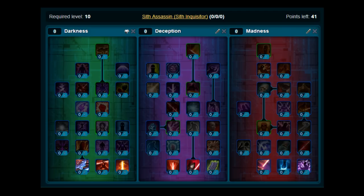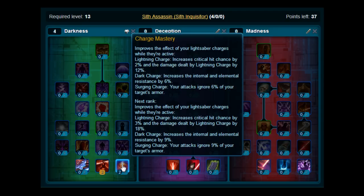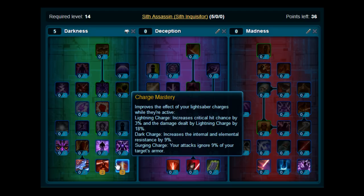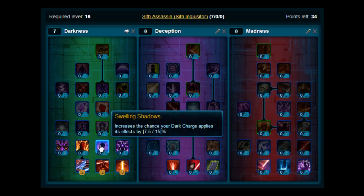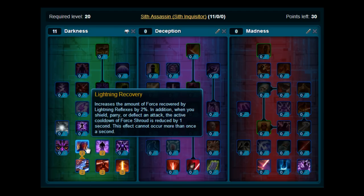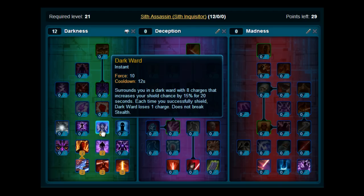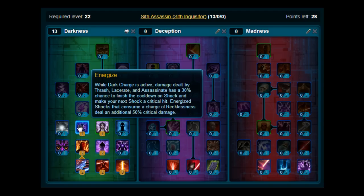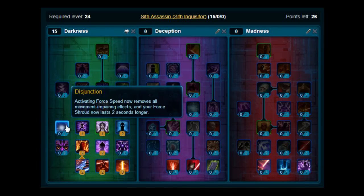Starting at level 10, you'll be able to put your points on. The first two points go on Thrashing Blades, then your next three on Charge Mastery, then two points on Lightning Reflexes. Moving up, put two points on Swelling Shadows, then two points on Lightning Recovery. Moving up, pick up Dark Ward, then Energize, then two points on Premonition, and pick up Disjunction as well.